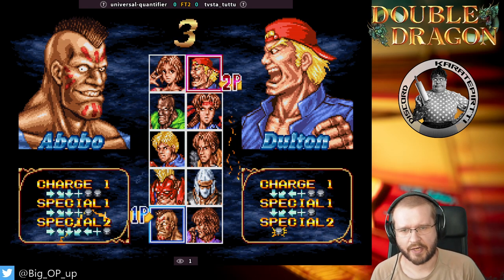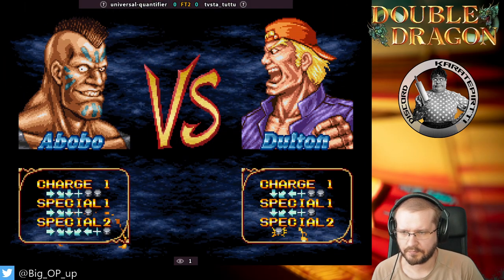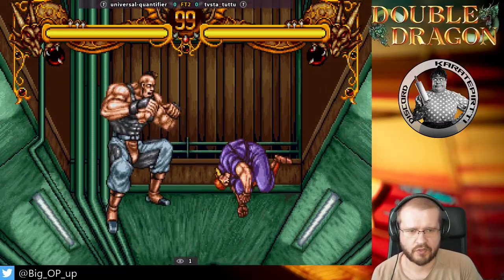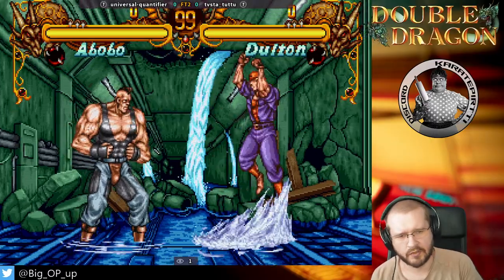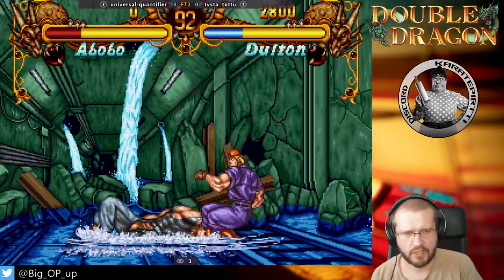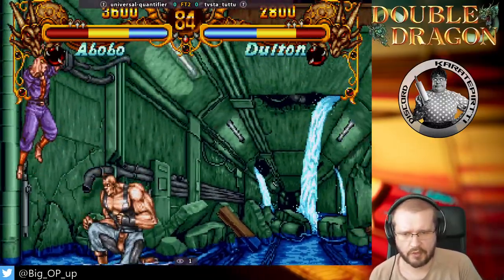Welcome to a Double Dragon Neo Geo tournament. On the left hand corner we have Universal Quantifier Abobo, and on the right hand corner we have Ninlias Dalton. Ninlias is playing as TV-Statutu. That's gonna be Ninlias as seen on TV. Going for those grabs, both players have a command grab.